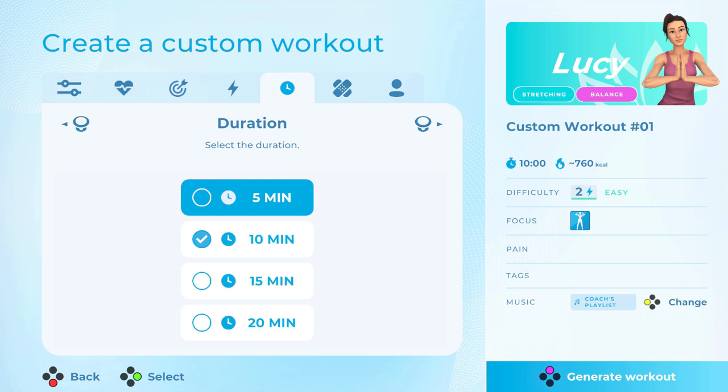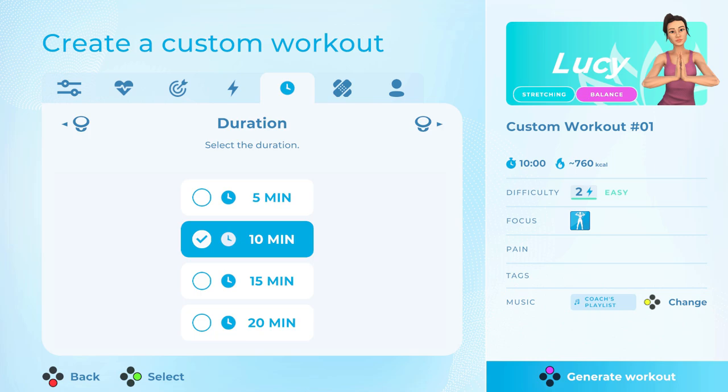After that comes duration, and you can select from five minutes to 20 minutes for your workouts. I haven't found out if you can unlock any further times, but considering the game focuses on circuit training over anything else, I wouldn't expect the times to go past 30 minutes.